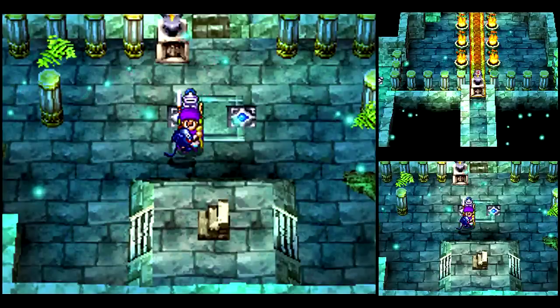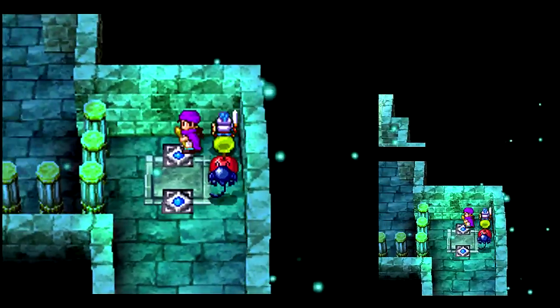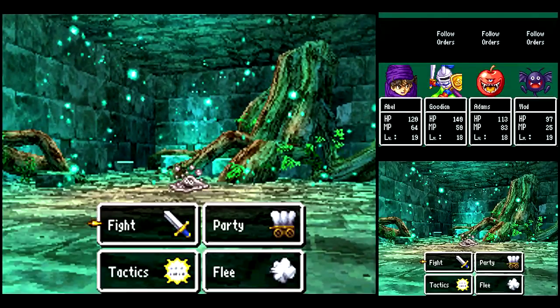Okay, so you hit the left switch, you move the bottom statue to the left. But there's an upper statue there that we can't get past yet. So you step on this switch once, step on it again — it moves. Each time you step on that, it moves the statue up one.